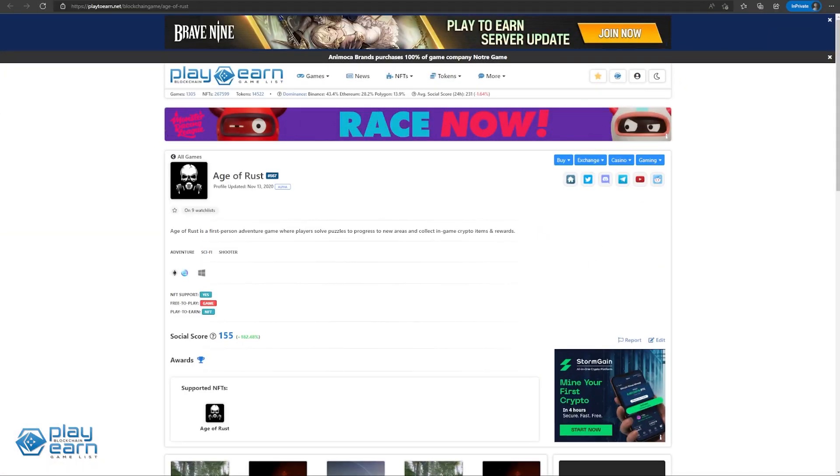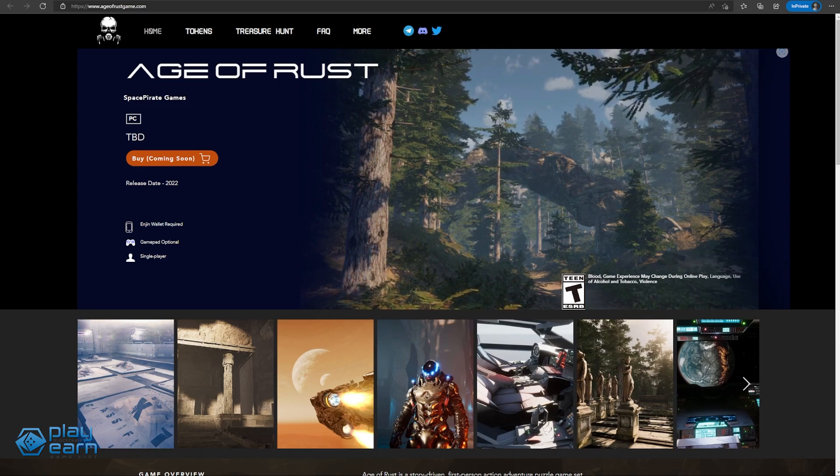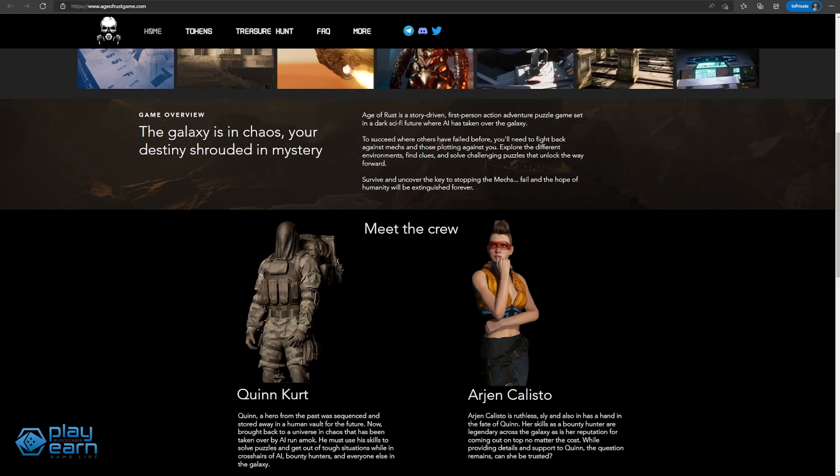And for the last game on our list, we have Age of Rust. Age of Rust is a story-driven first-person action-adventure puzzle game. In Age of Rust, players can explore the dark sci-fi world of the future to fight enemies, find clues, and solve puzzles for a chance to earn rewards. To get started with the game, you don't have to pay for anything or buy anything — the basic game is free to play for everyone. The game has multiple reward levels for solving puzzles, and to get access to those puzzles you'll need some of the game's NFTs, called tokens. You can either buy these tokens, or you can also get them in-game as bounties for solving special puzzles.